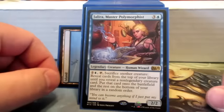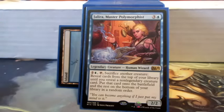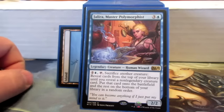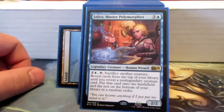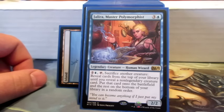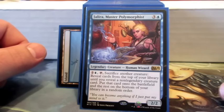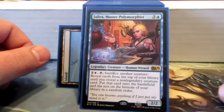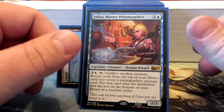This is Jalira. She has the ability to pay three, sacrifice another creature, reveal cards from the top of your library until you reveal a non-legendary creature, and then you put it onto the battlefield. Then you put the rest on the bottom in random order. This deck has a theme of changing things into other things — it's all based around the Polymorph ability. She's four mana for a 2/2, so she doesn't really attack. It's all just spells and changing things around.